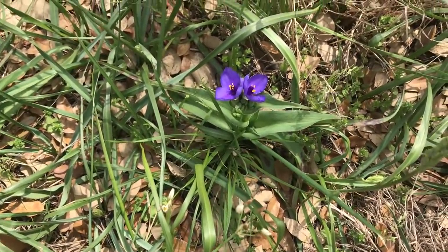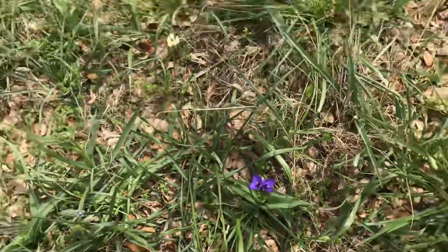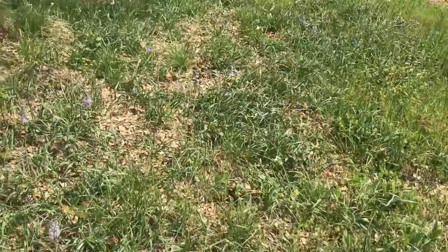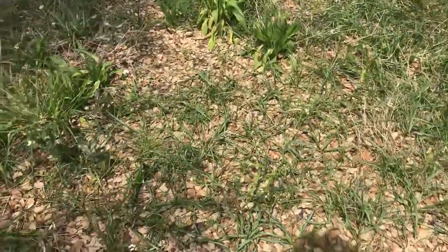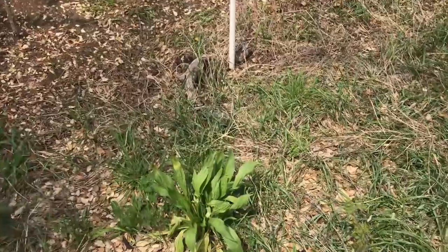Like that little flower down there called spiderwort — that's actually an edible flower. We use those in salads. There's some more spiderwort there; it just doesn't have any flowers on it yet. And there are plants like lambsquarters that come up around here that were already here. There are many herbs, both medicinal and culinary, that pop up that were already here and grow around the surrounding area.